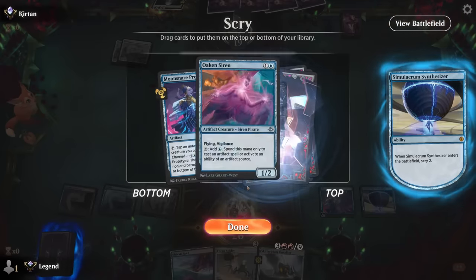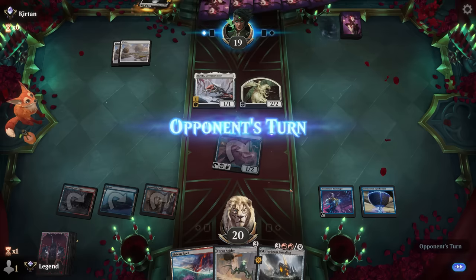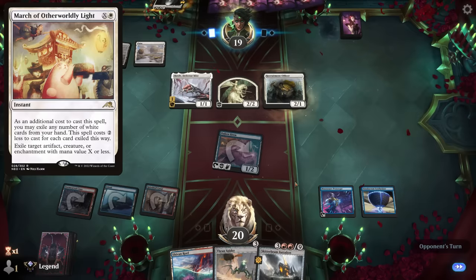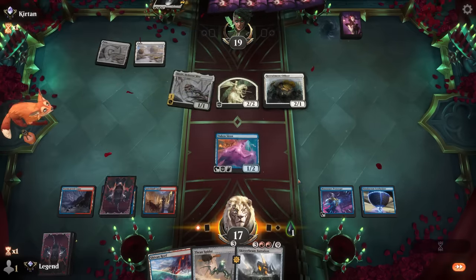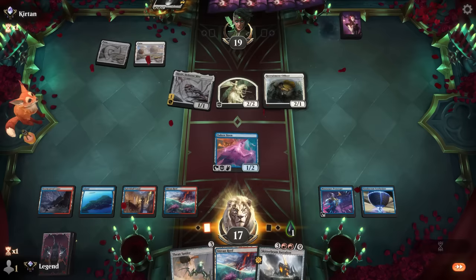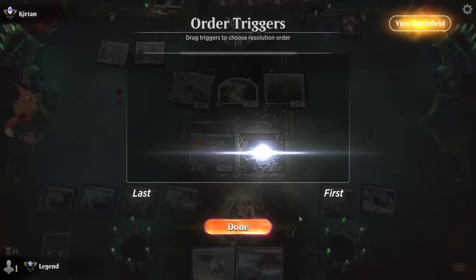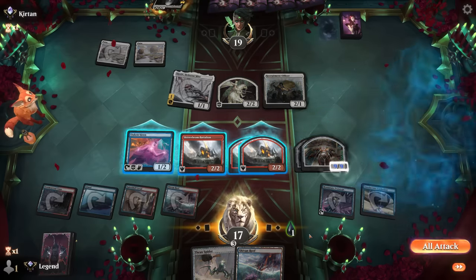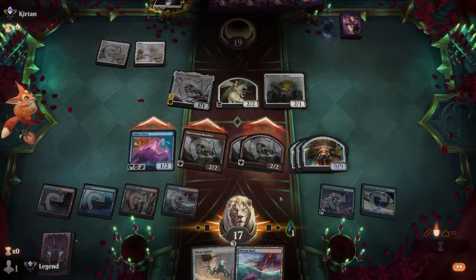We don't really need more Skitterbeams — well, more are welcome. Small chance they can remove my artifact if they're playing the White March, but doesn't seem to be the case. We get to have our fun here. I'll make sure to tap the Synthesizer so our Siren can also attack and get in there — and that's enough for a concession. Awesome, on to the next one.